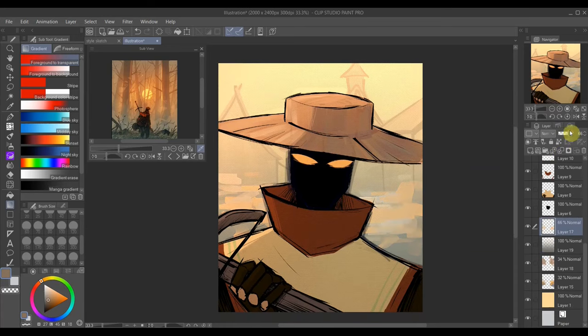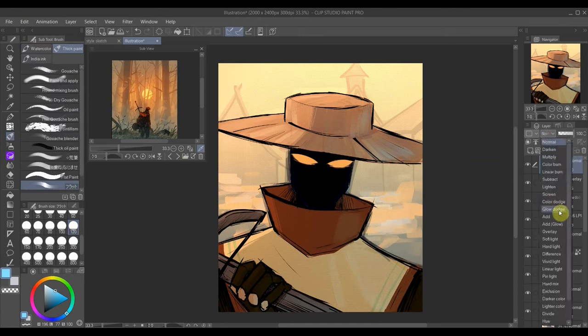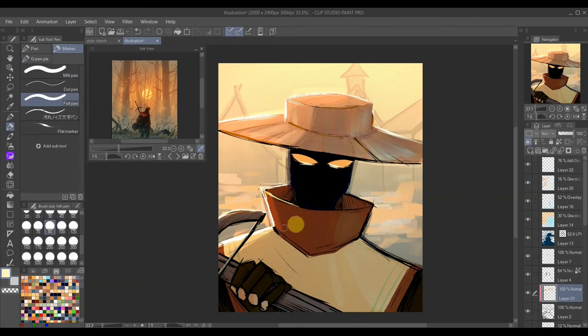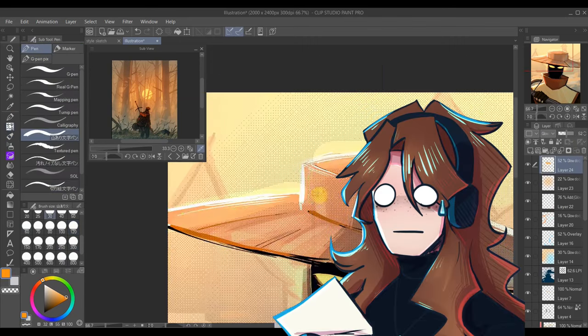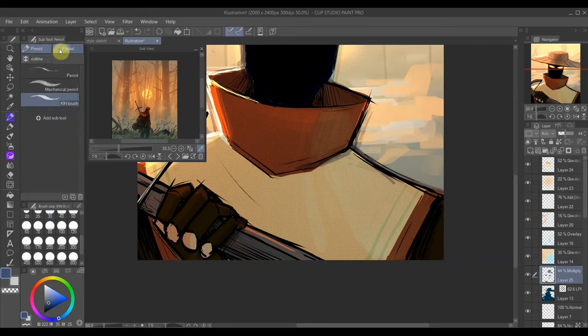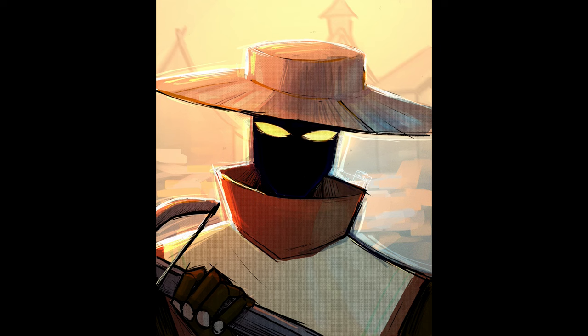I've never drawn the Huntress in a finished piece — I've only really done sketches and designing her. So it was nice to do this, as that's kind of like half the reason I'm doing this challenge. She exists, as all of the wraiths do, in what I'll call the second phase of the main Xenadia story. I think it's a little less confusing if you've watched the previous videos. I think all of the characters I've drawn previously in this series are from the first phase, so it's nice to introduce this now.